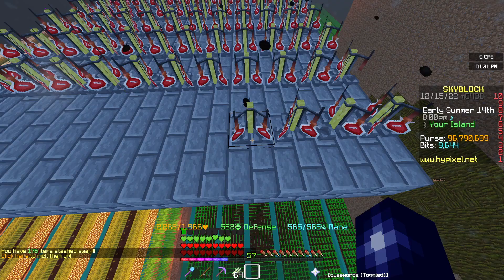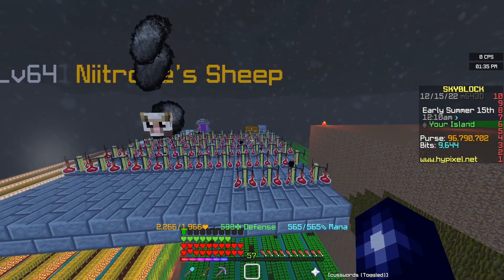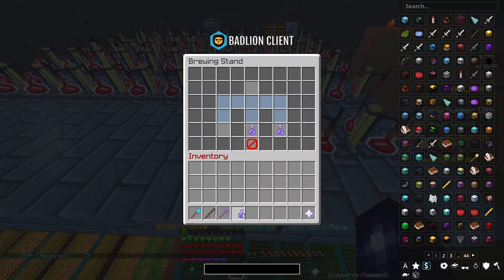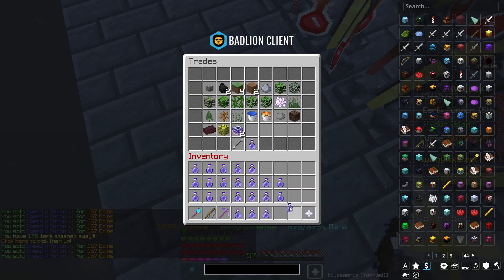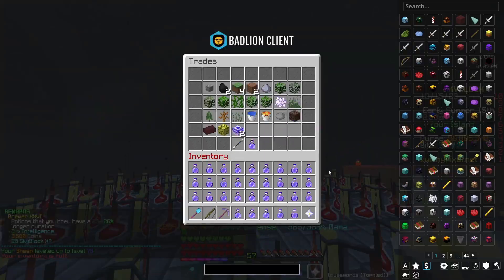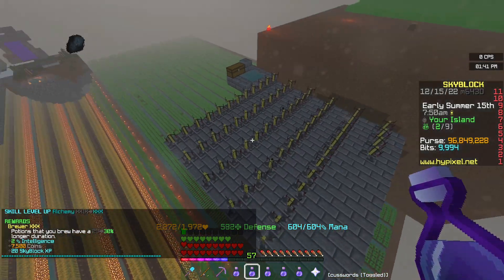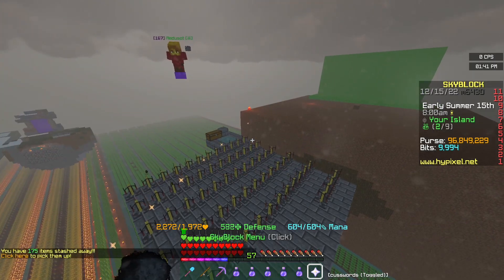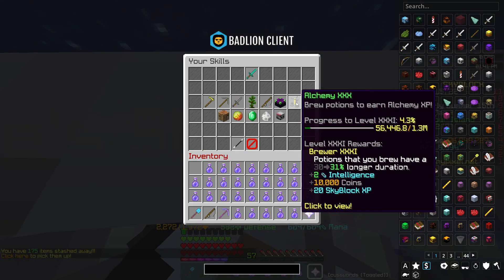They're now all awkward potions. We need to put our sugarcane in now which is going to be fun. Okay now for pretty much the only fun part - collecting our XP. It's going to be good. From 64 brewing stands we've lost a lot of coins, that's fair enough, but we've got from alchemy 23 to alchemy 30 which is quite good.